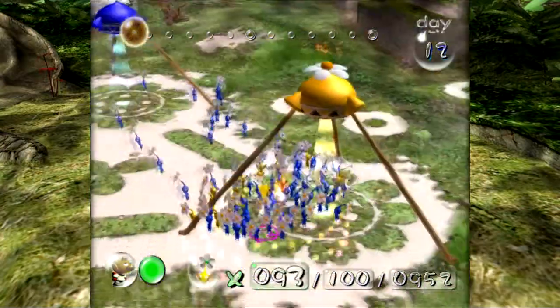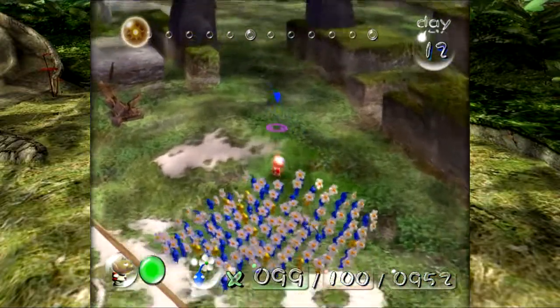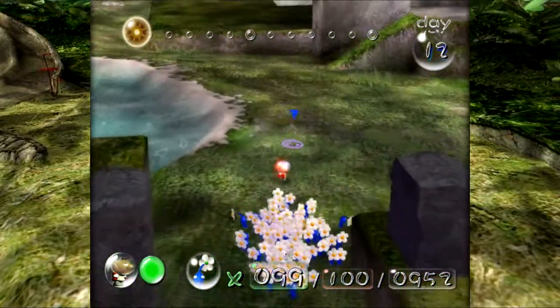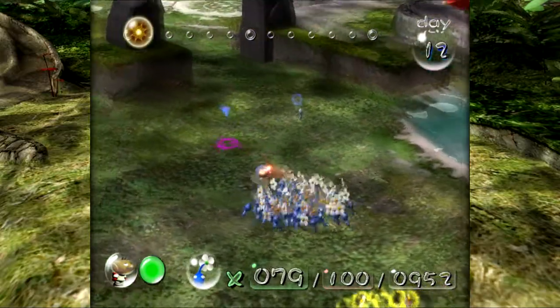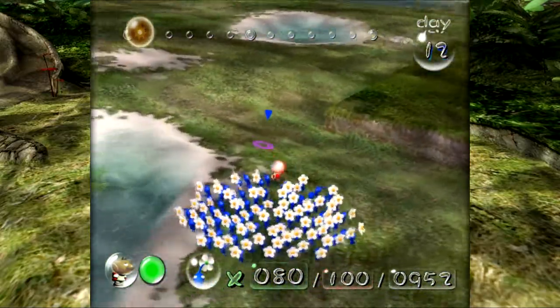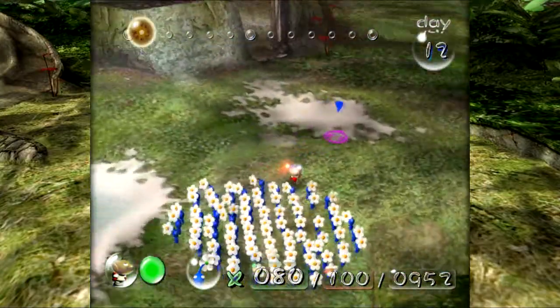We're hopefully not going to need too many yellows, but you guys know why we're getting the yellow Pikmin out. The remaining parts in this area all have to do with water Pikmin, and we don't have to worry about too many enemies, so we don't need to worry about damage output. I feel quite comfortable just bringing a whole bunch of water Pikmin. All right, we got all 80.